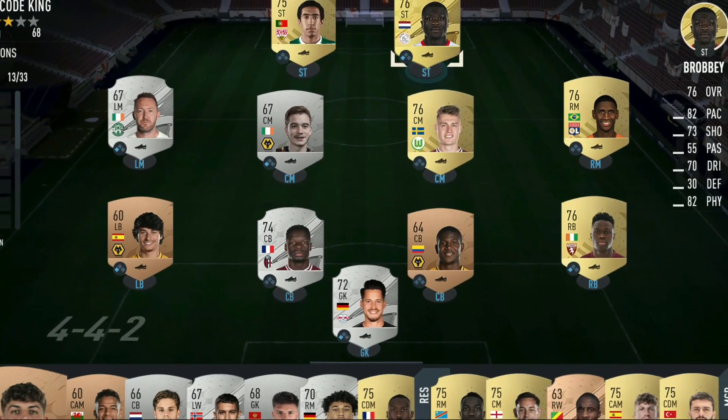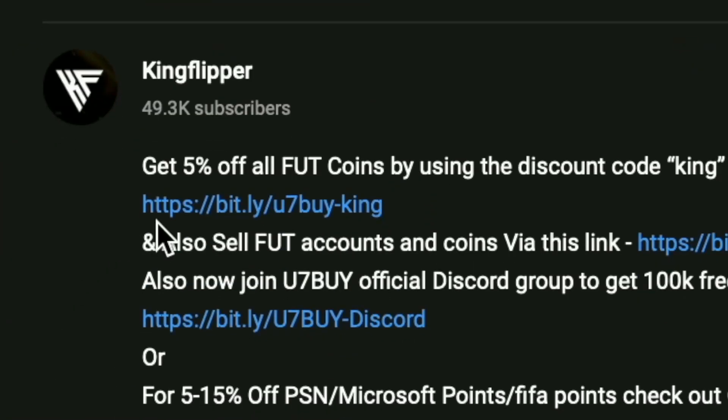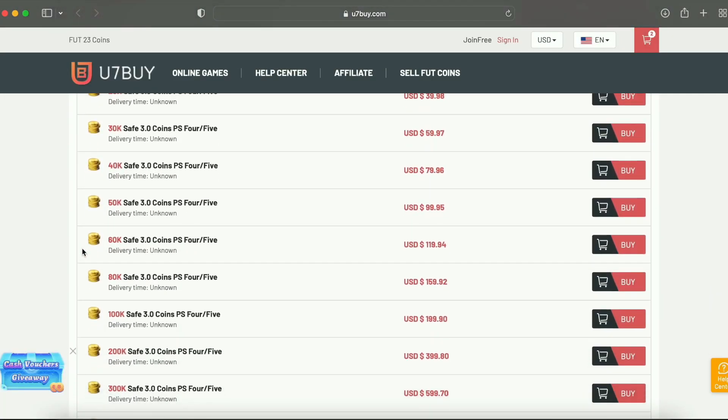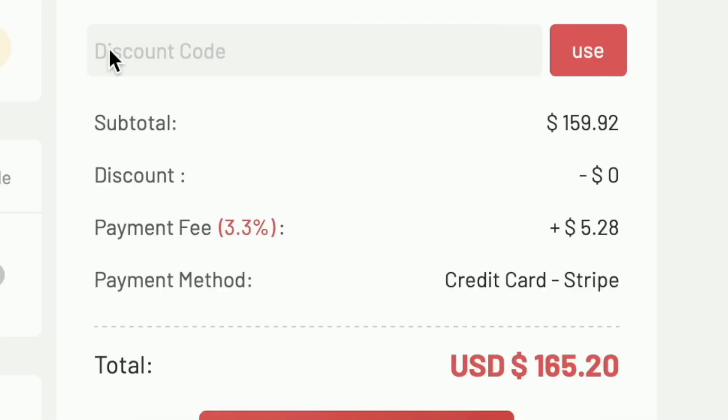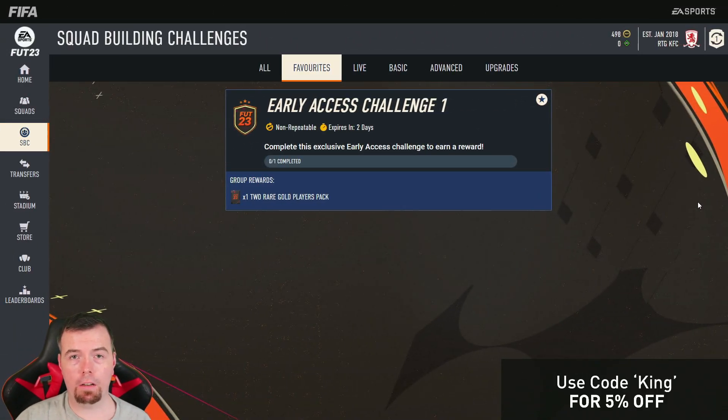You bored of having this starter team? Make it a beast team. Get yourself some cheap reliable coins using the link in the description below, and don't forget to use code 'King' for a cheeky five percent off. Let's get into the video — yo guys, what's going on, King Flipper here and welcome.